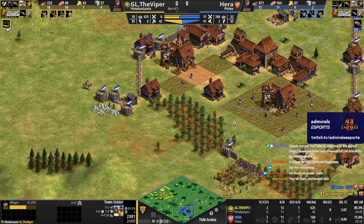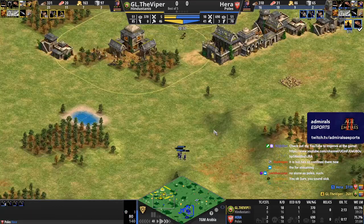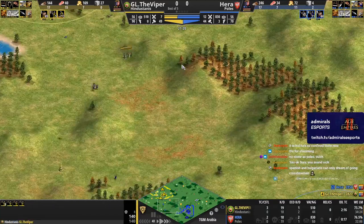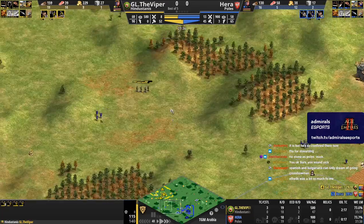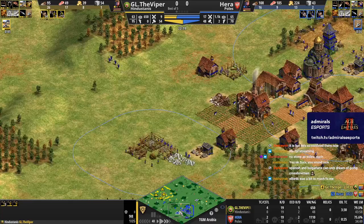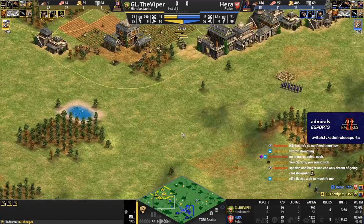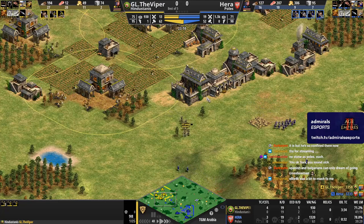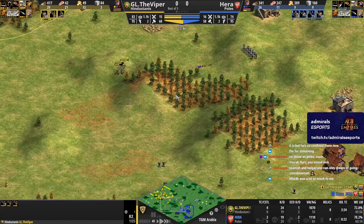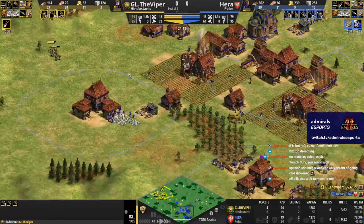Crossbow timing is pretty strong, but Viper is also in castle age so he'll have the second TC. Just a little skirmish, nothing of much consequence. Third TC for Viper, second TC for Hara — Hara probably needs to get a third TC as well but he needs the stone first. A little micro war here, Hara coming out in front — he's going to idle all these villagers. He actually gets one, that's pretty good. Hindustanis with the cheaper villagers can boom effectively on four TCs, no problem.